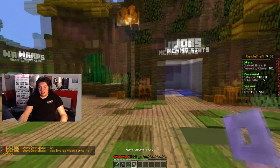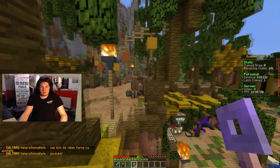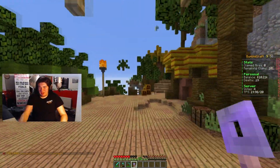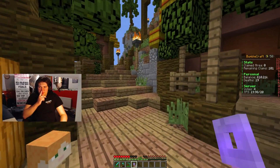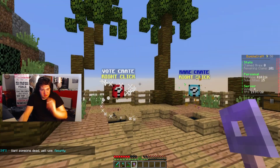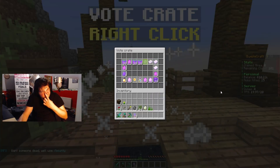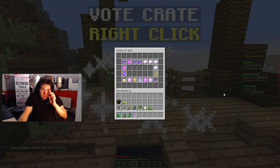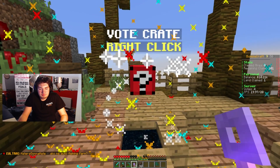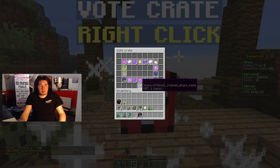To start off the Survival episode, I have four crate keys from the other week when I voted. I was going to open them but I didn't. I voted tonight, and I've never opened a vote key yet, so let's do slash warp crates. Let's open them for the video. I believe the green one is what I get. I got 32 soul sand — nice, that'll probably come in handy at some point.